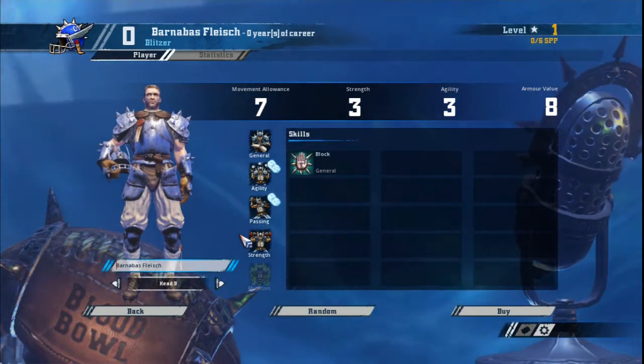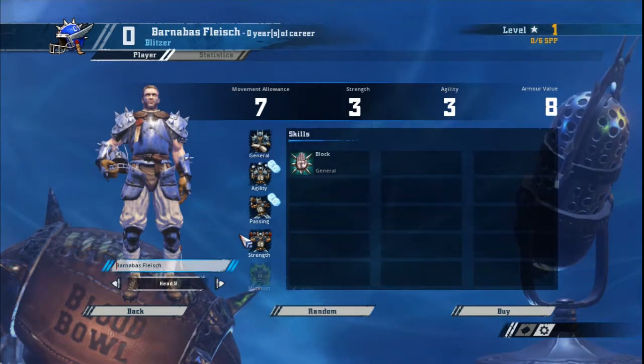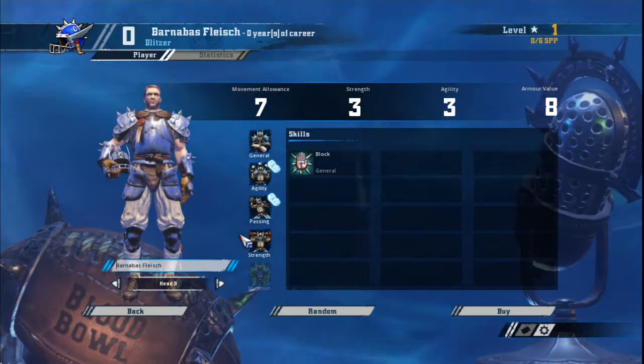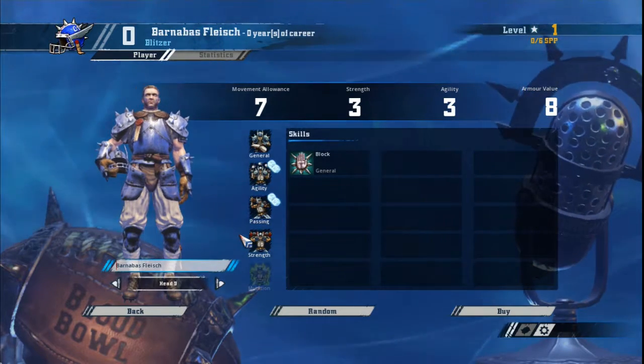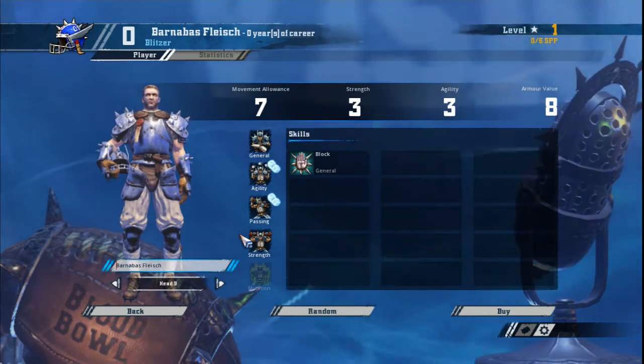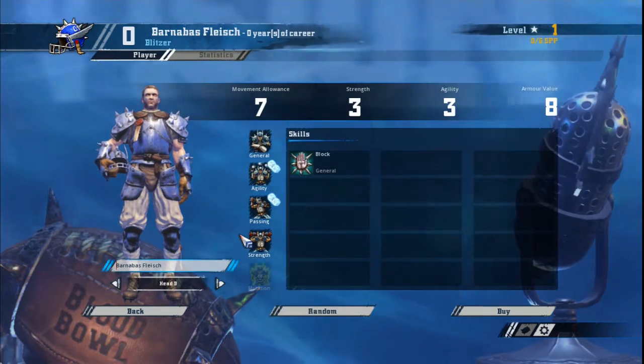Now let's look at the Blitzers. On the human team, Blitzers are the stars of the show — without a doubt, the best players on your team. Starting with block and access to strength skills, you can build them to be the hard hitters of your team. Their only major drawback is their 90k cost, which is a bit high for what you get.